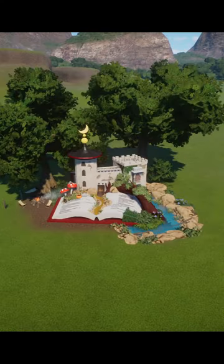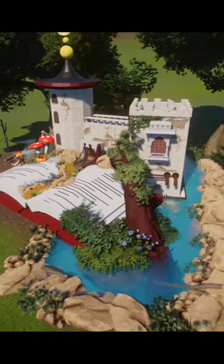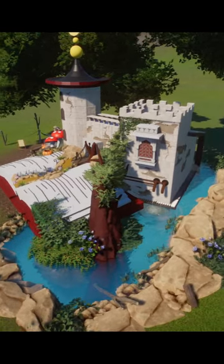And at the number one spot, we've got this fairy tale book creation. It kind of looks like this book is coming to life and bringing some wonderful things into the world of Planet Zoo. Such a small build, but it has a lot of character and a lot of detailing. You can watch me create builds like this — all you have to do is hit that subscribe button.